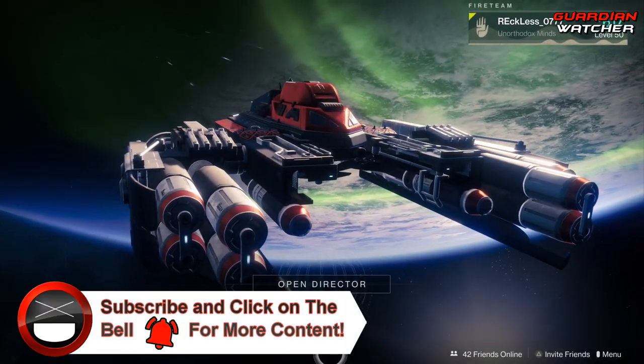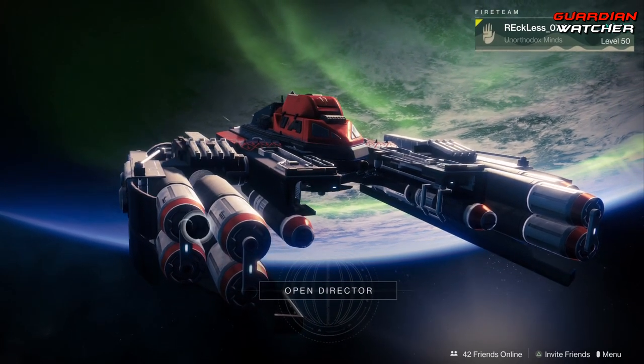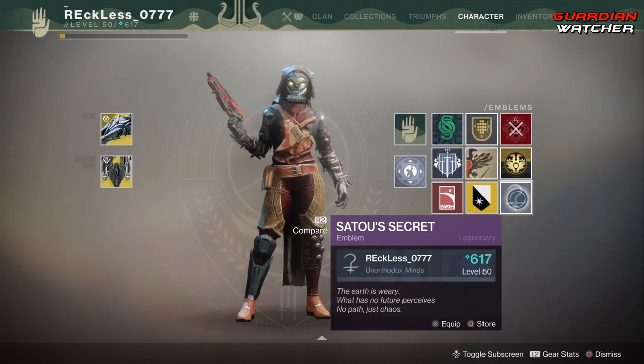Today I'm going to give you guys two secret codes that you can find inside the Volunder Forge in order to actually get two secret emblems. Those two emblems are the Rasmutant's Gift as well as the Satu's Secret.